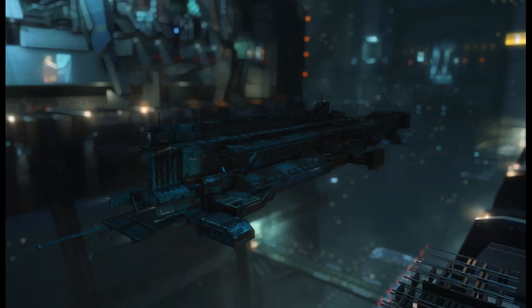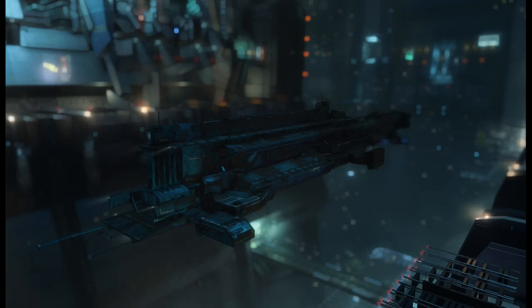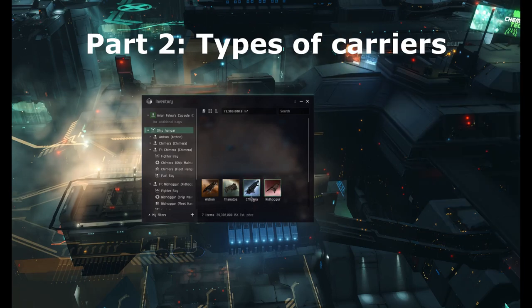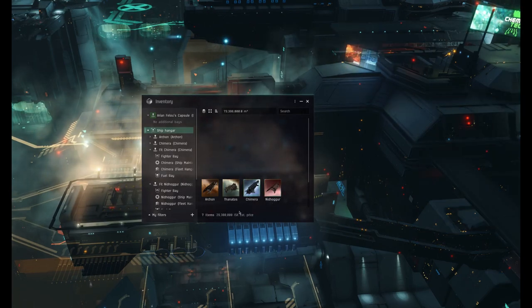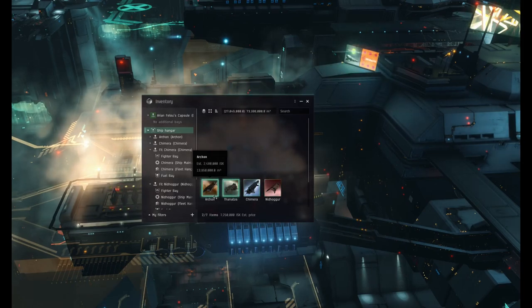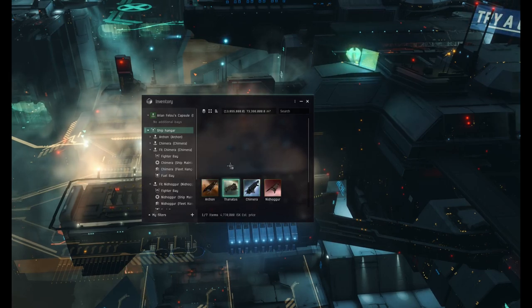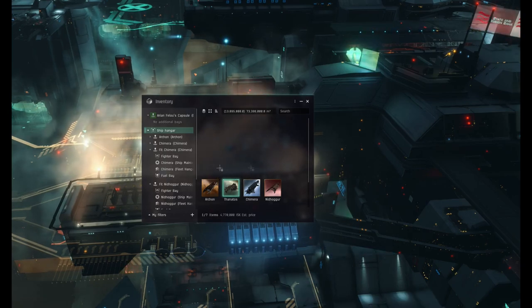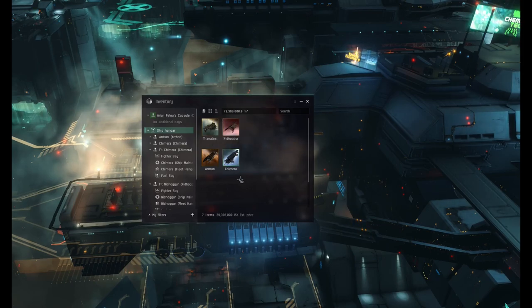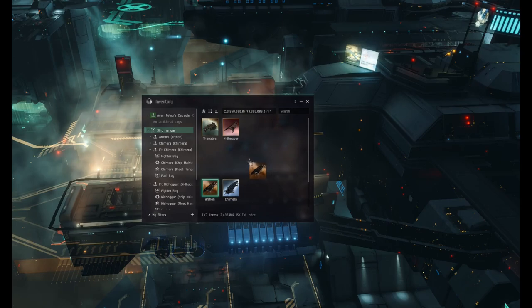That's basically everything I want to talk about that's general CAP stuff. Now I'm going to go into the differences between carriers. There are four typical carriers, and in Brave we mainly use two. They're split between armor and shield — the Nidhoggur and Chimera being shield, and the Archon and Thanatos being armor. In Brave, we tend to favor the Nidhoggur.